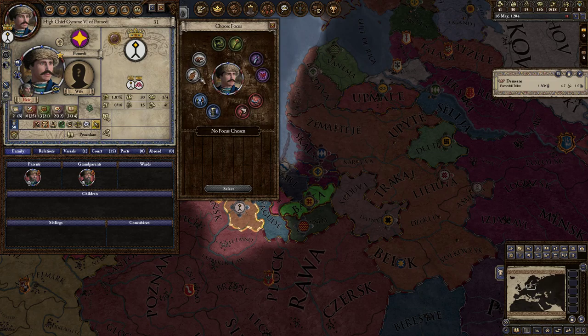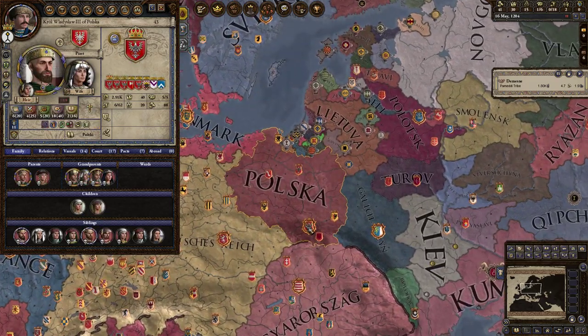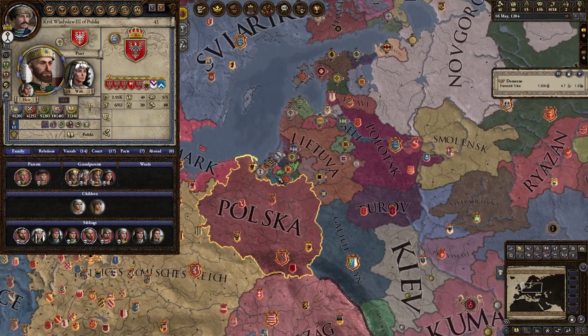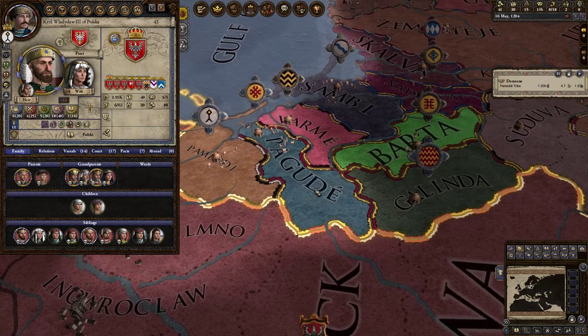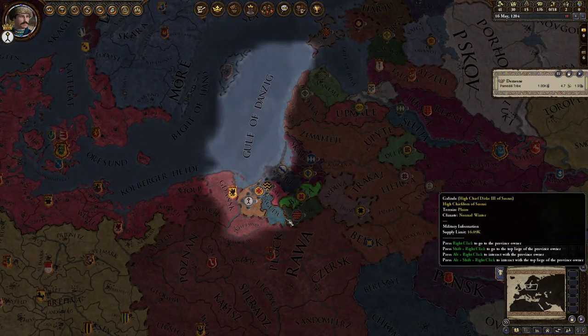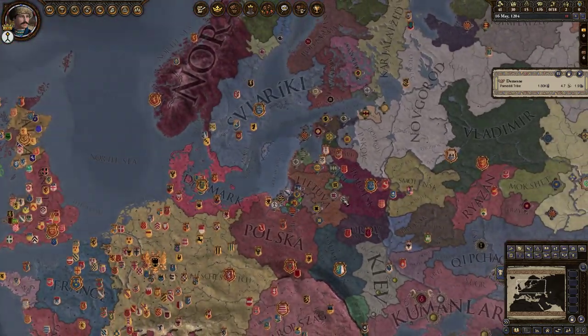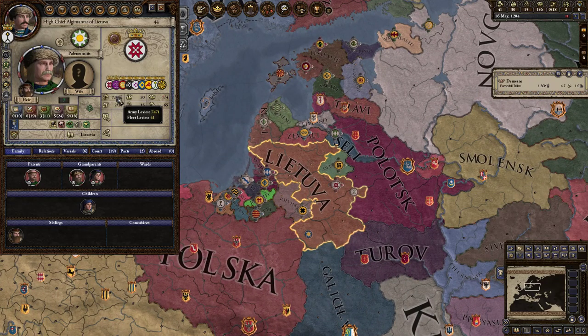What I'm going to do is focus on warfare, because this character is only 31 years old. He may be content, but he knows that in the south you have the Polish king — 43 years of age, King Wladyslaw III of Polska — and he obviously wants to take over the marshland over there to strengthen his grip on at least a part of the Baltic Sea. And over here you have Lietuva, quite strong, magnificent in their troop size, and maybe our strongest ally.